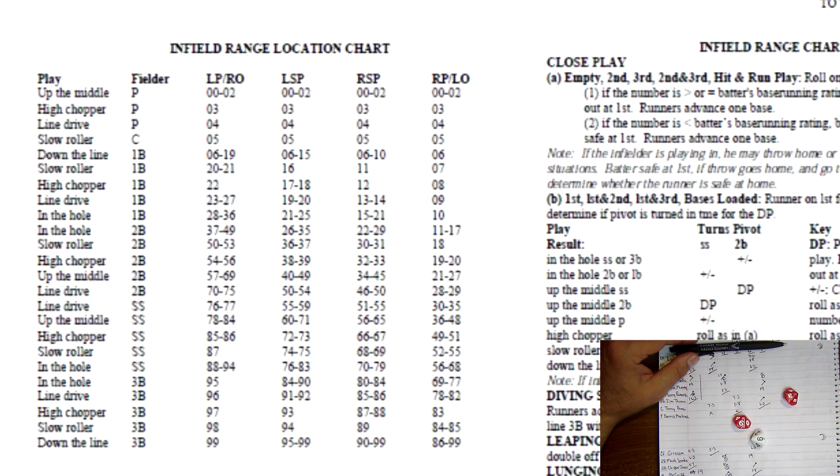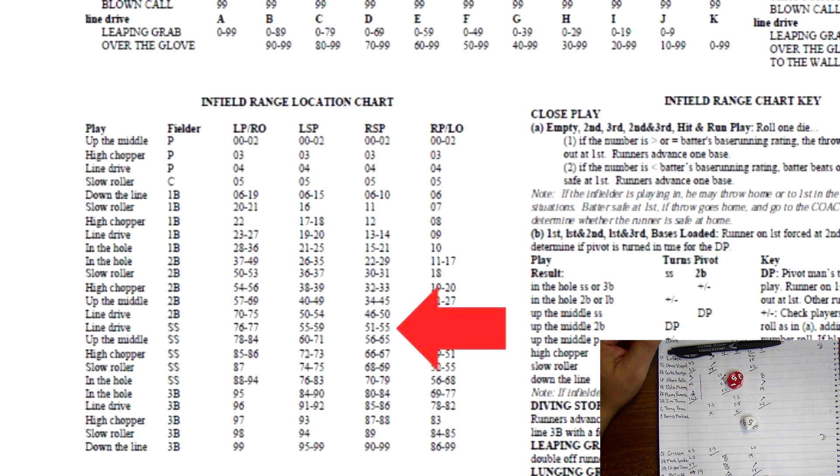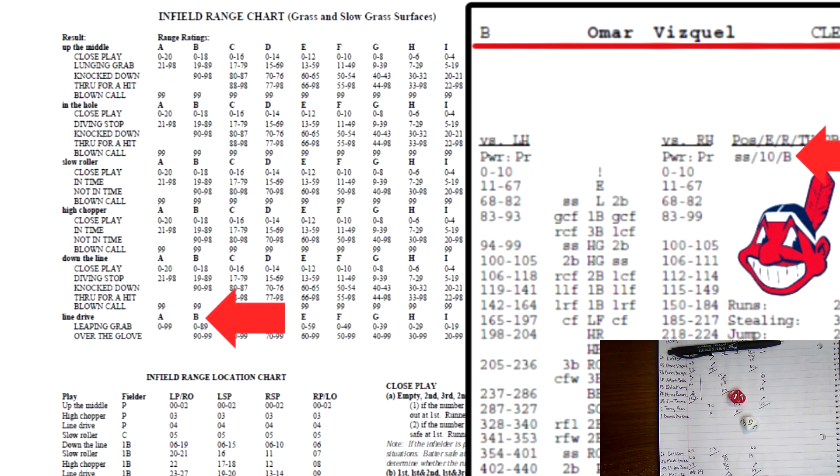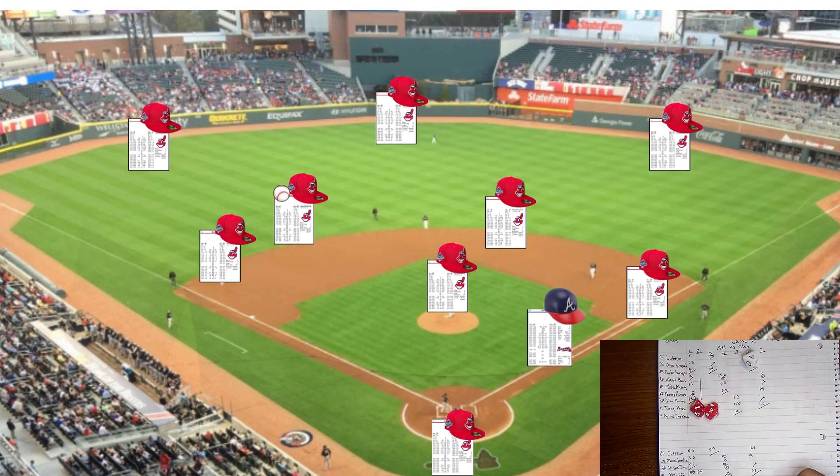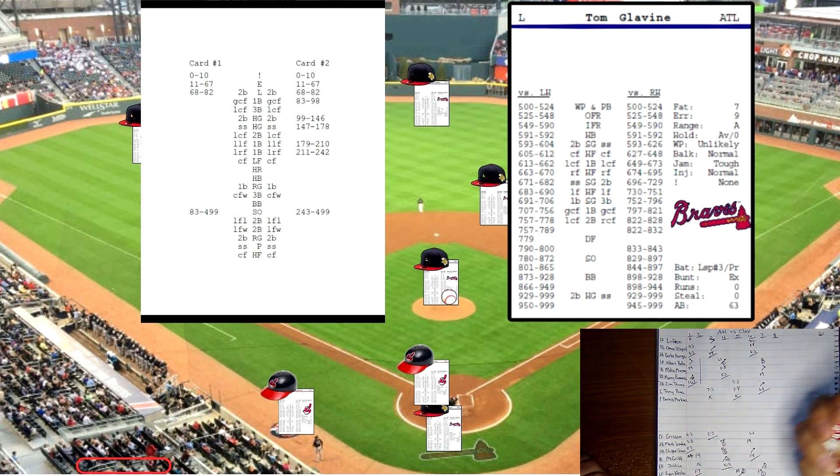Belliard rolls 566 against a righty — pitcher card, IFR infield range. He's a right spray hitter. Roll two dice: 55 — line drive to the shortstop. Vizquel's range rating is B. Roll on B: 41 — leap and grab. Fielder makes a leap and grab; closest runner could be doubled off, but with two outs it's just the third out. Belliard hits a line drive to Vizquel who makes a leap and grab. After seven innings, still tied zero to zero.